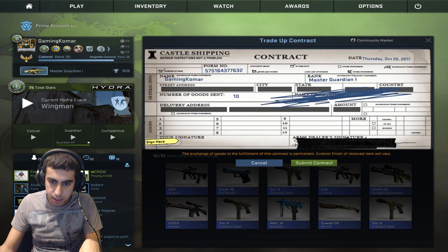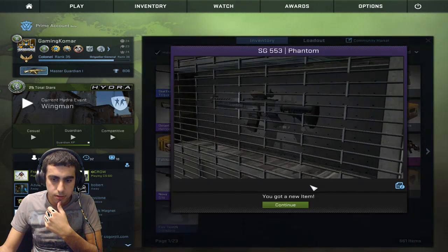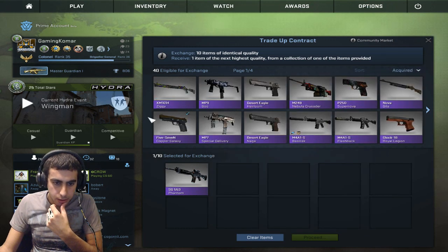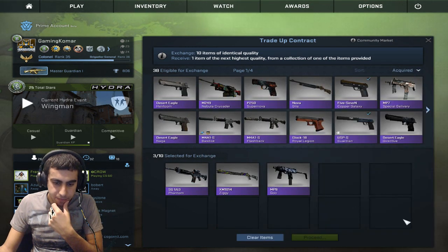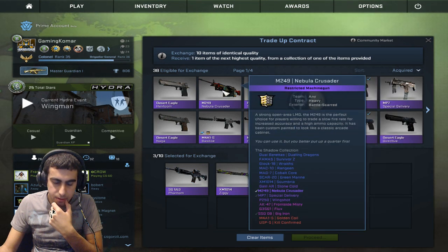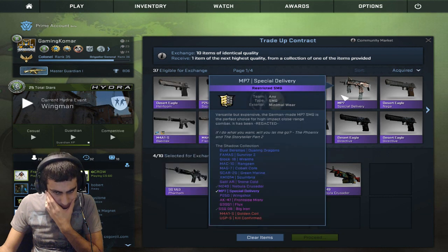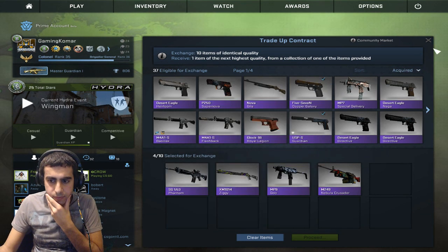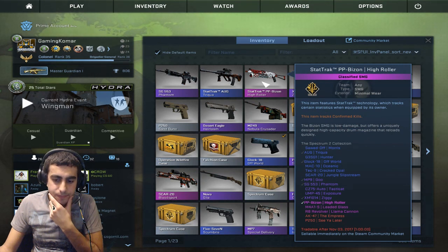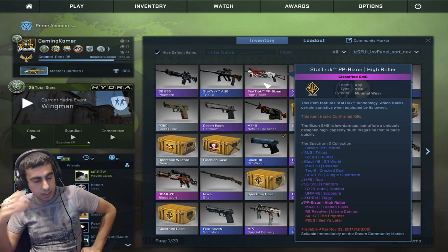Alright, use a trade-up. Give me something. Now if we were to put all these in, we have a 30% chance of getting something. I don't like that. Nope, don't like that one there. Let's not do that. Well, the best thing we got was the PP StatTrak. But hey, if you guys enjoyed this video hit that like button, hit that subscribe button, and I'll see you guys in the next video.